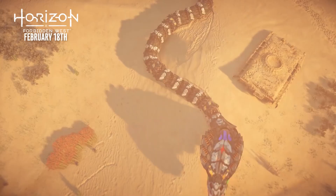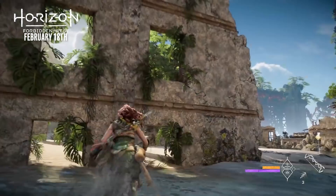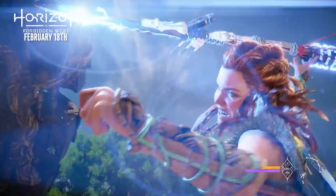Forbidden West's map is confirmed to be larger than the previous game, and more dense with things to do than ever before. We have new travelling mechanics like gliding and swimming, and improved free climbing which will let us get in places we never could before. Oh and have you seen the Valor Surge? This may be the most epic thing you'll see today. Horizon Forbidden West drops on Friday February 18th on PS4 and PS5.